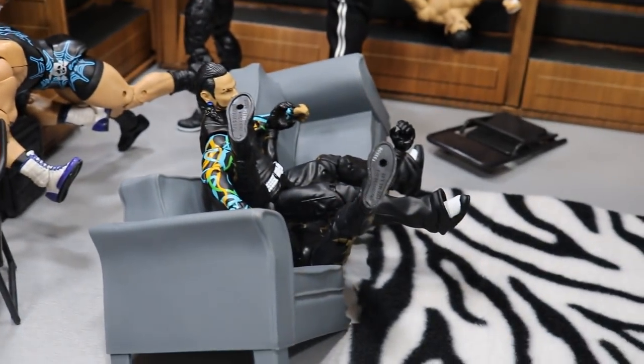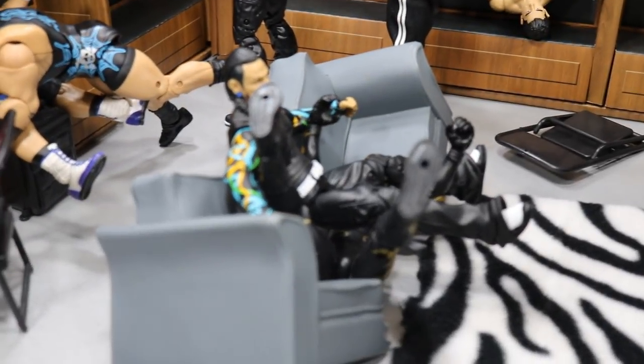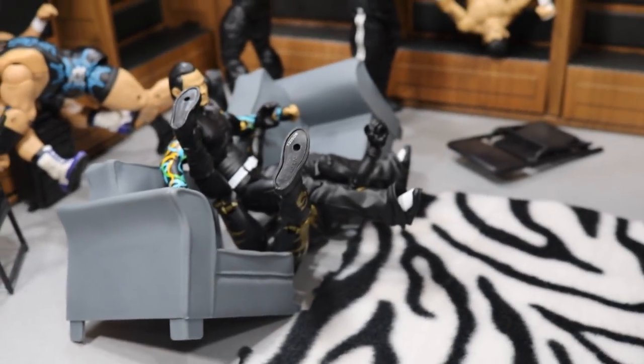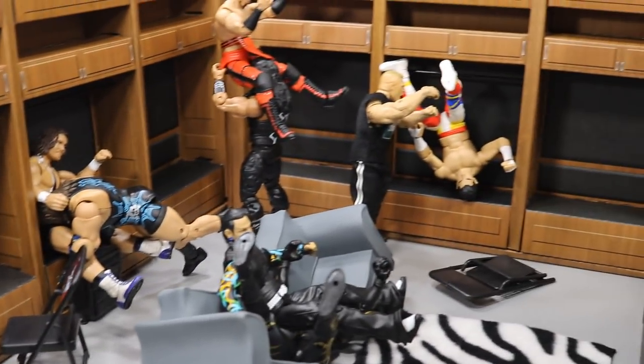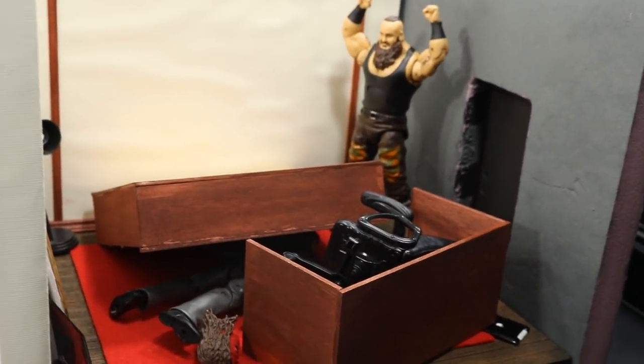Coming to the middle of the room, we have Jeff Hardy doing a leg drop on Goldust, breaking the couch — I guess he climbed up on top of the locker and decided to jump off in the extreme fashion that he does. Just completely ruining the new locker room — we got the new couch all set up and it is already being busted up.